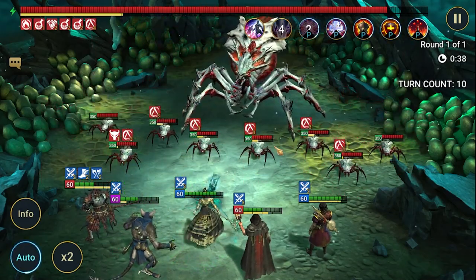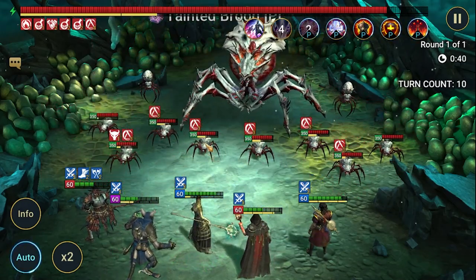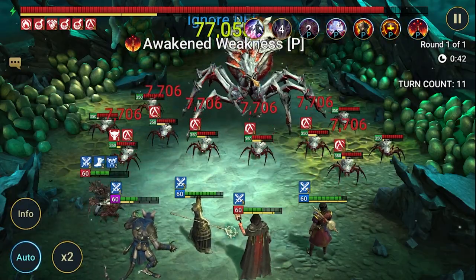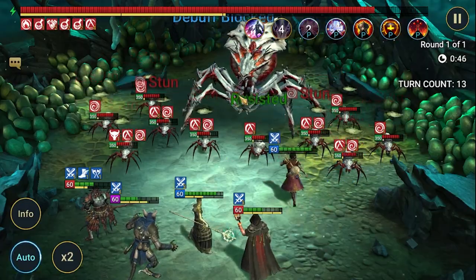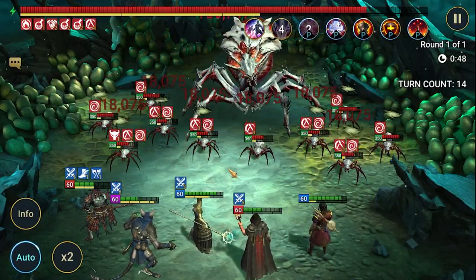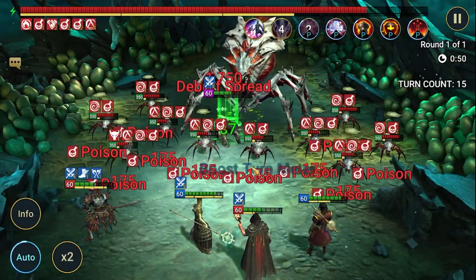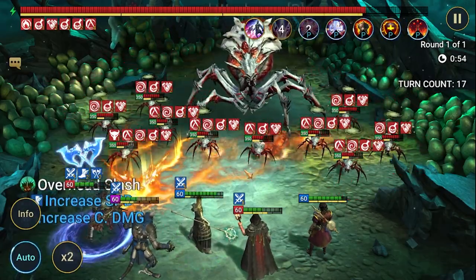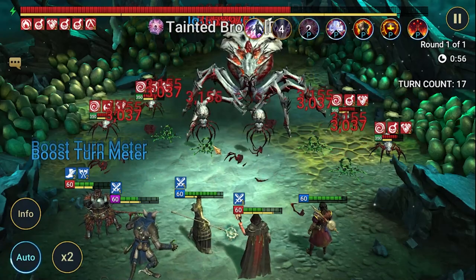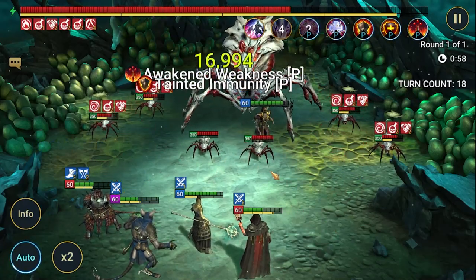So how does Hex work? If you hit someone, a portion of the damage will also go to other Hexed targets — which is generally damage distribution around the board.